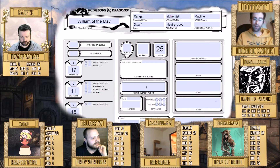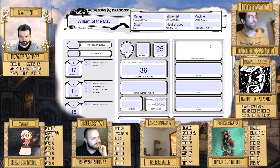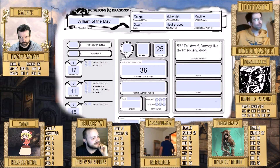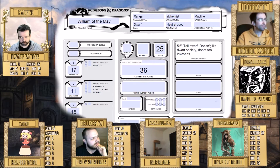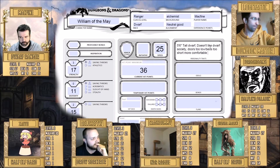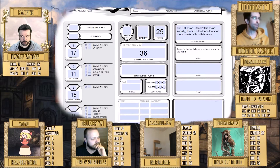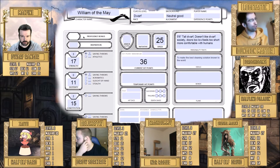The sorcerer uses charisma for casting. The charisma modifier is plus three because you have 16 in it, so the charisma saving throw is plus five total. Constitution is 12, giving a modifier of plus one, so the constitution saving throw total is three. The boxes above the main stats on the sheet are for proficiency bonus — at your current level that's plus two, and it applies to everything you're proficient in, whether attack rolls or saving throws.